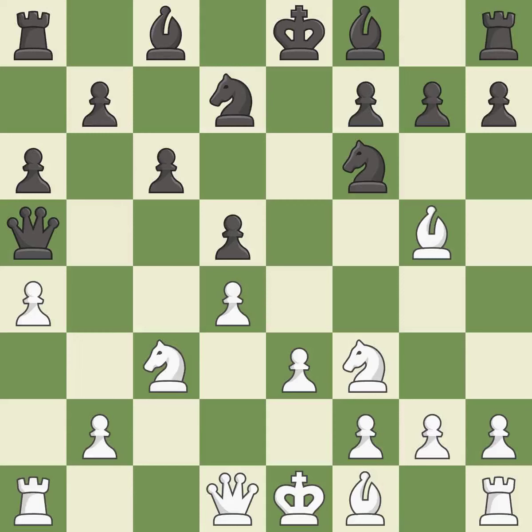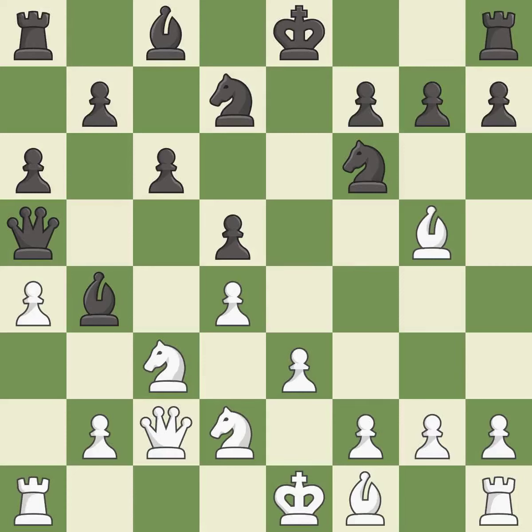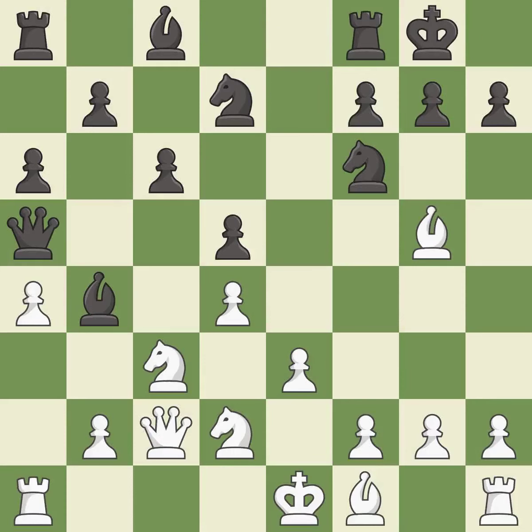This is a fair move. This develops a piece while also winning a tempo on a knight — it is good. The knight is now adequately defended. Castling gets the king to a safer square, out of the center of the board, while also developing a rook.